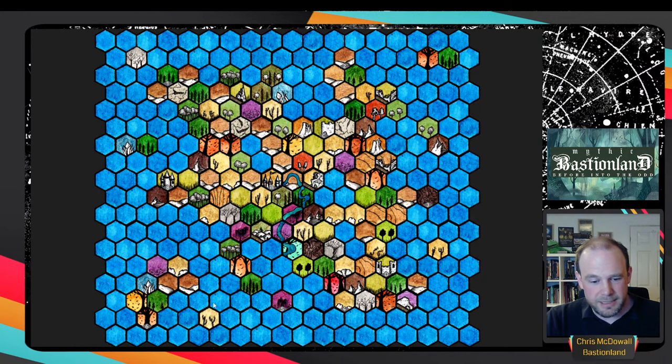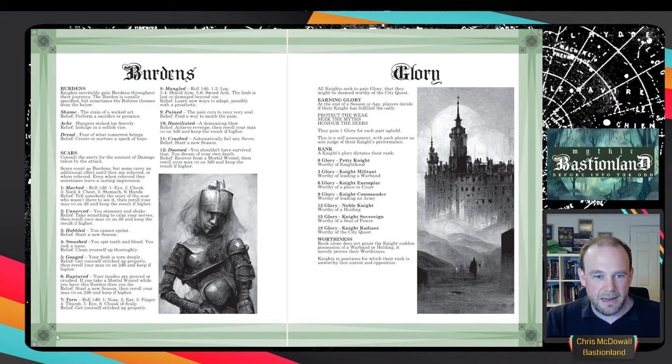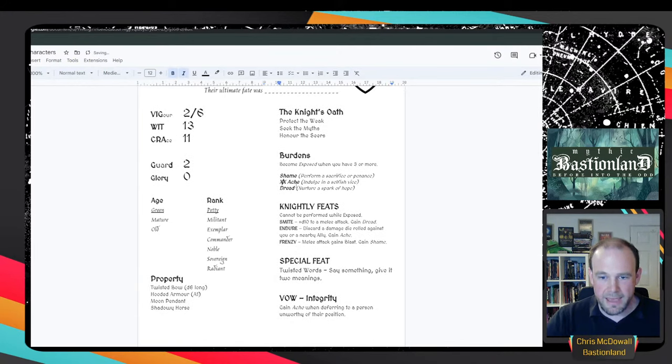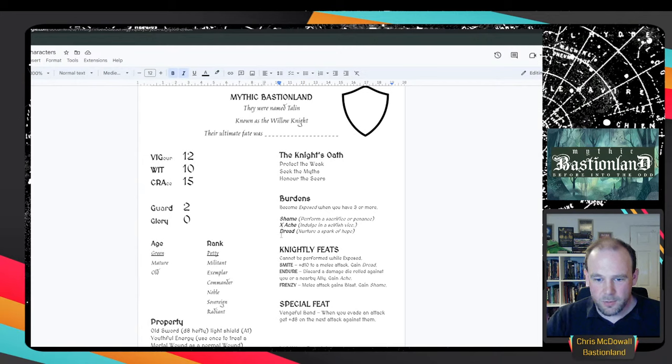Combat is very similar to Into the Odd and Electric Bastionland, so I won't go far into it. Let's pretend we've had a bit of a session. Guard is recovered at the end of a fight, so at session end our guard is full. But let's say Ruan has taken vigor damage down to 2 out of 6, and has taken another ache. And let's say Talon managed to get a shame from something they did, plus two points of vigor damage.